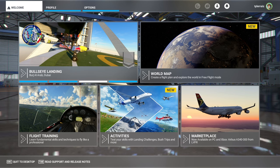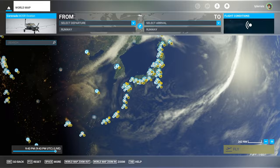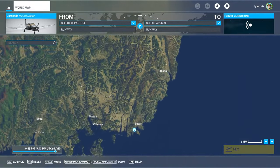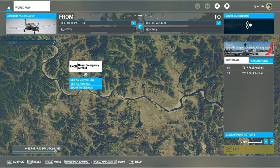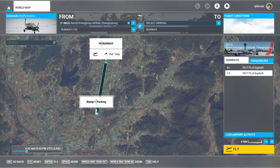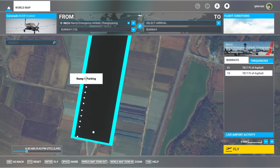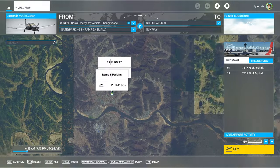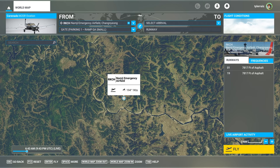Hello everyone and welcome back to Microsoft Flight Simulator where I continue my Neofly career. We are currently in South Korea and I would like to visit Busan Tower. We are at an emergency airfield for some reason. There is a ramp here, and apparently parking right on the runway. We'll take that so we can start — not active, because that's probably for the best — and let's take a look at Neofly to see what kind of missions we can get.